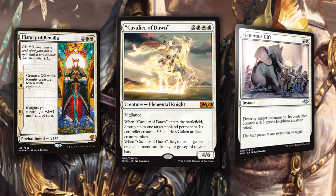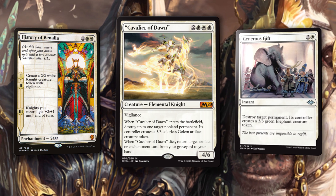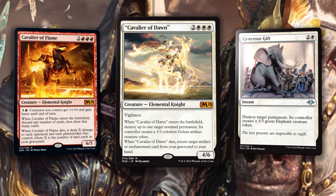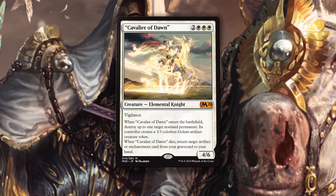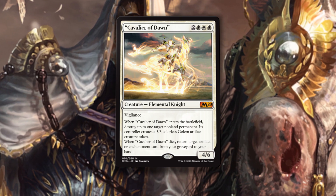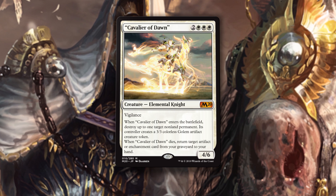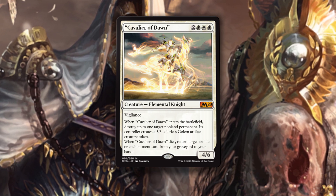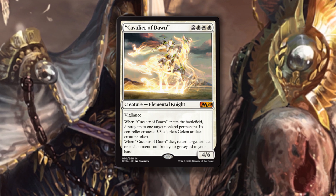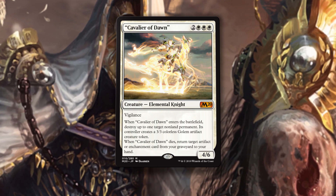I do like this card, and being able to generous-gift any non-land on the table is nice, but I do think it lacks a bit of flair that the red Cavalier has — just seemed like so much more was going on there. This knight is just big enough as a 4/6 to dodge most damage-based removal and combat death, in addition to being a solid attacker thanks to vigilance. Enters the battlefield, replaces the best card with a 3/3, then when it dies, recur something important. That's what will make this card truly great — the quality of whatever it can bring back.